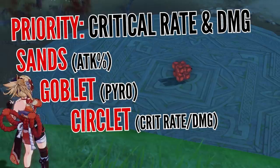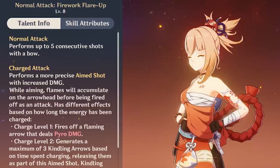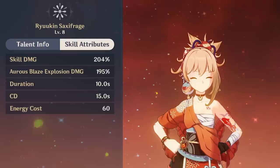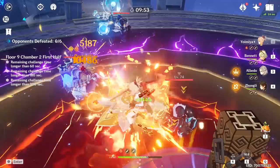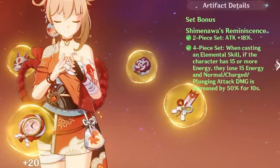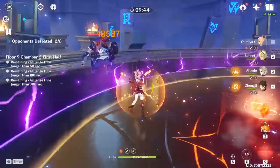For stats, it couldn't be simpler — build her like any other damage dealer and focus on critical rate and damage substats, while attack percentage and elemental mastery are good second-priority stats. For talent priority, besides getting everything to level 6, focus on maxing out normal attacks first, then follow up with burst, which scales better than the elemental skill because of initial damage and the explosions it causes. You've got several artifact choices, some less demanding and others requiring you to play by their rules, while weapons are fairly self-explanatory and really depend on how lucky you are with the gacha system.